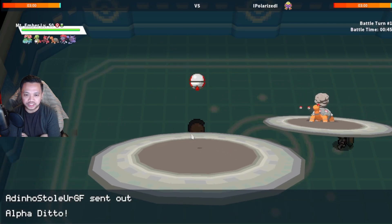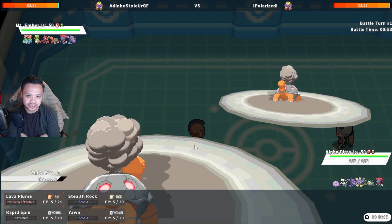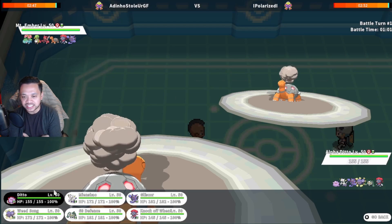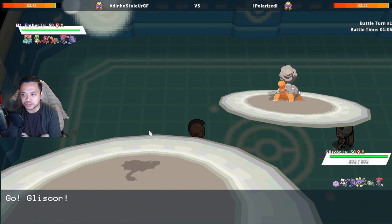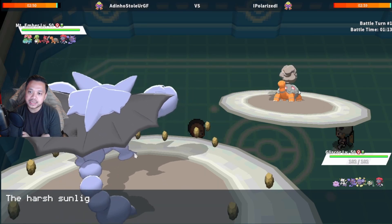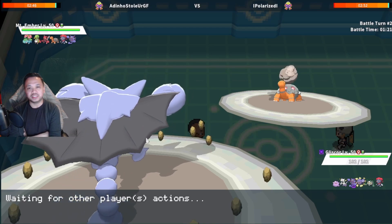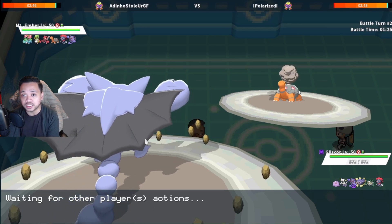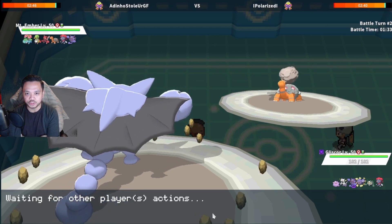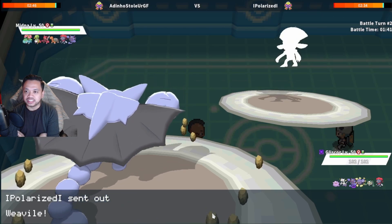He leads with the Torkoal and I actually led with Ditto. Looks like Stealth Rock, Yawn, and Lava Plume — I was scouting if this Torkoal was defensive, and looking at that set it most likely is. I can just go into Gliscor. If I click Mienshao it won't sleep me because I activate my Poison Heal immediately. He goes for Stealth Rock which gives me a free Swords Dance unless he goes straight into Weavile. In a rare occasion he could go Venusaur, but he actually went hard into Weavile.